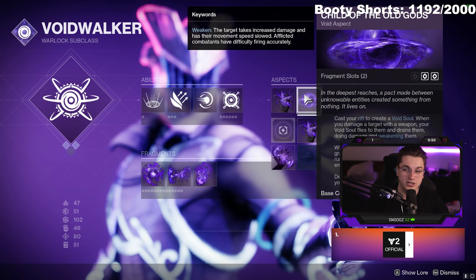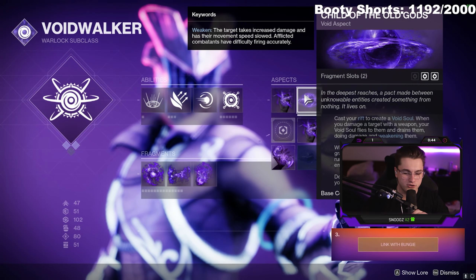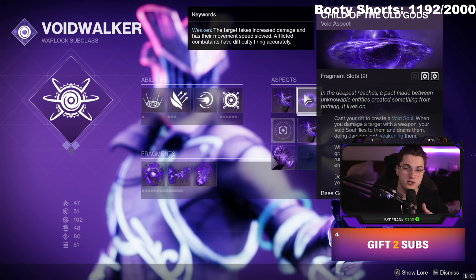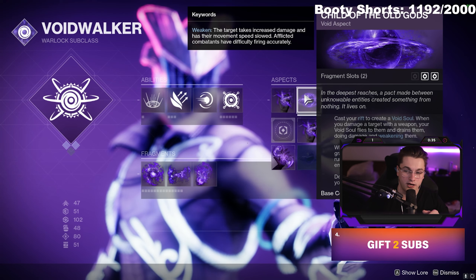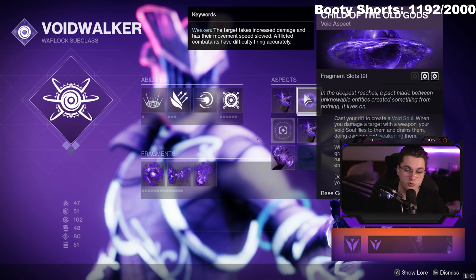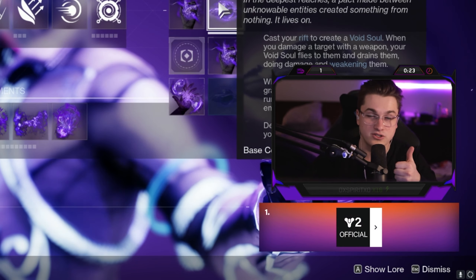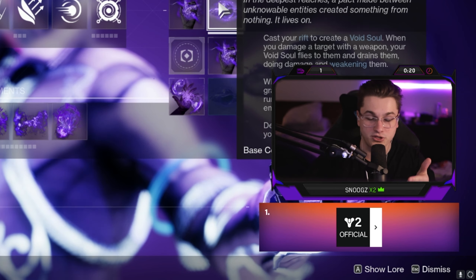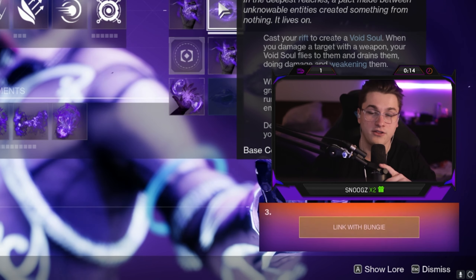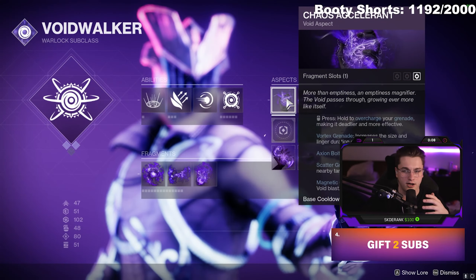The build is also paired with the aspect Child of the Old Gods — the new Void Soul that Warlocks get in Void 3.0. When you pop a rift, a little soul floats next to you, and whenever you shoot and damage someone the Void Soul chases the target, sticks on the ground, and continuously drains their health. So with Empowering Rift you get the increased damage bonus, the healing from the initial Devour pop via the exotic boots, and the damage bonus from the Empowering Rift itself.